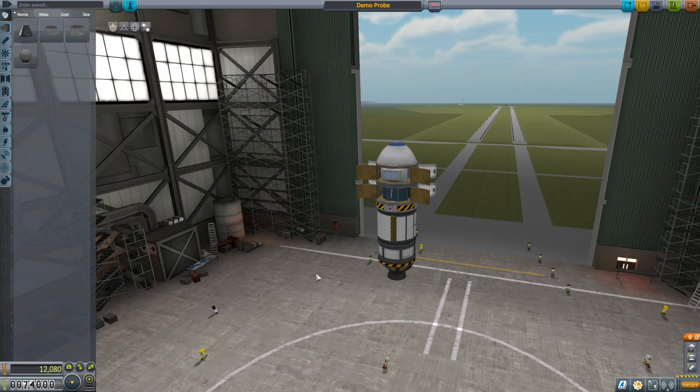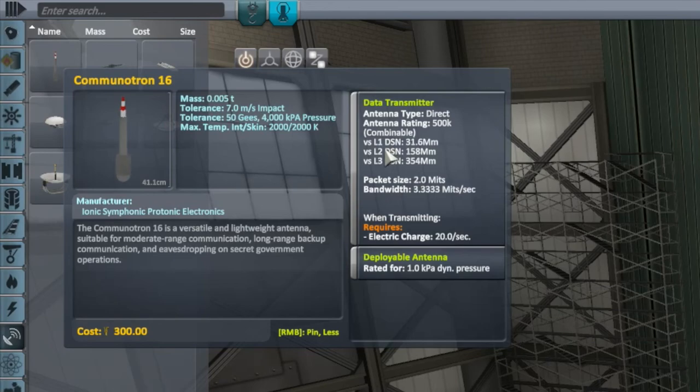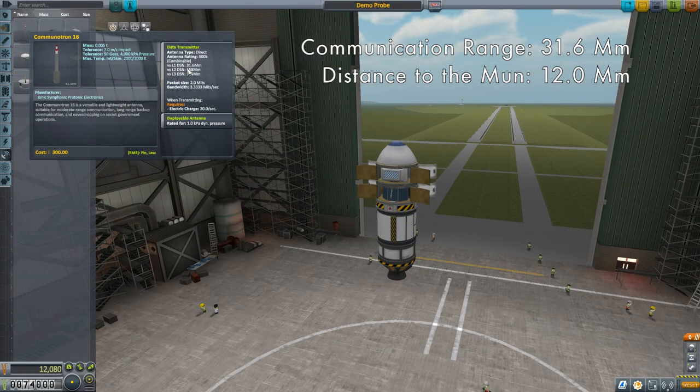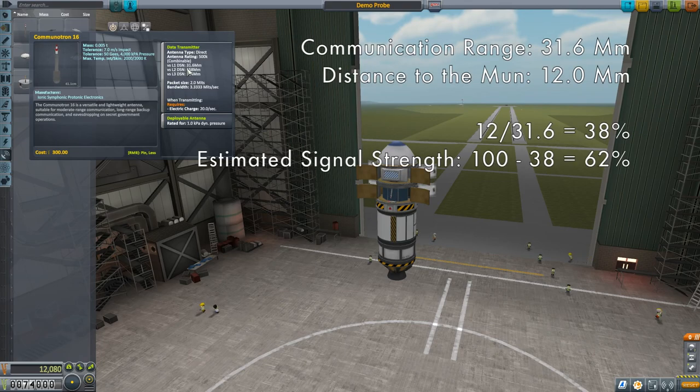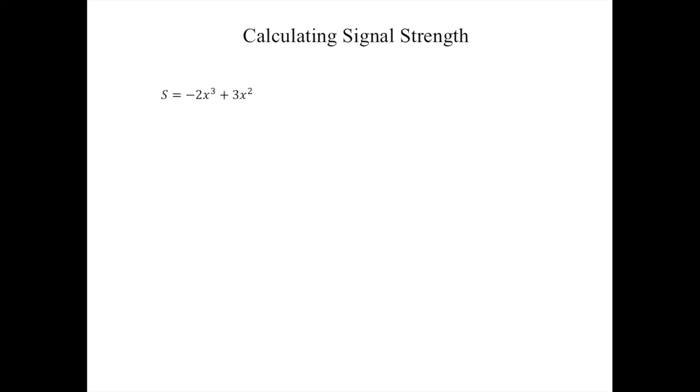The KSP wiki has a solid article on this, and someone has put together an excellent spreadsheet that performs much of these calculations — links to both in the description. Looking at the part description of the Communitron 16, with a Level 1 DSN, that is the level of the tracking station, we have a range of 31.6 megameters. The Moon is 12 megameters from Kerbin, which is about 38% of its max range. The signal strength would be roughly 100% minus 38%, which is 62%. To do it more precisely, the calculation uses the formula where x is that percentage as a decimal, which gives 68%.